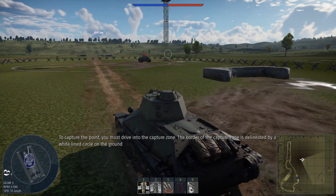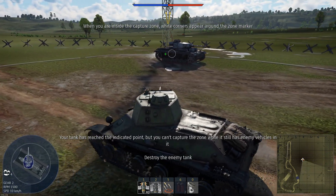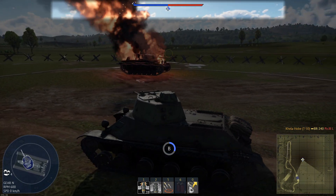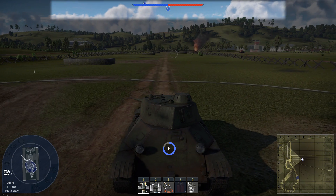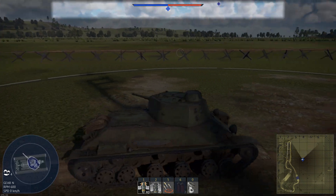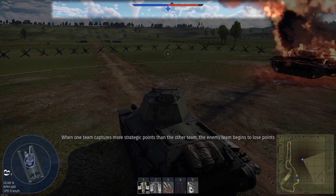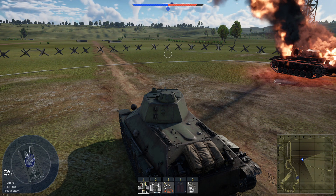To capture a point, you must drive into the capture zone. Your tank has reached the indicated point. Great! You destroyed the enemy and now you can capture the zone. Wait for the marker to turn blue and for a message to appear notifying you that you have captured the zone. The capture zone marker has turned blue. Capturing strategic points is one of the main objectives. When one team captures more strategic points than the other, victory is achieved when the enemy team loses all of theirs.